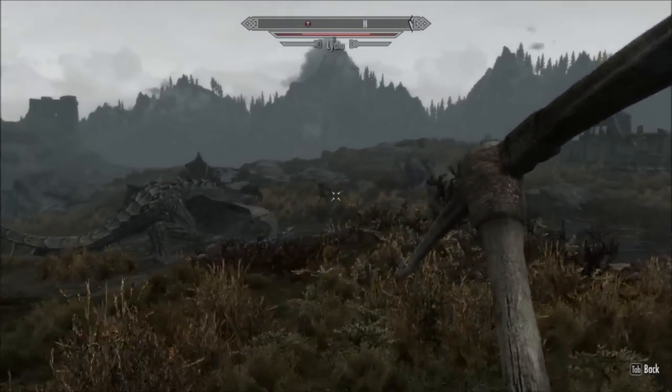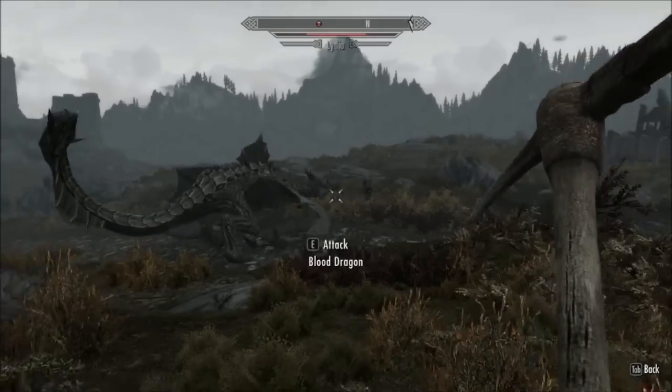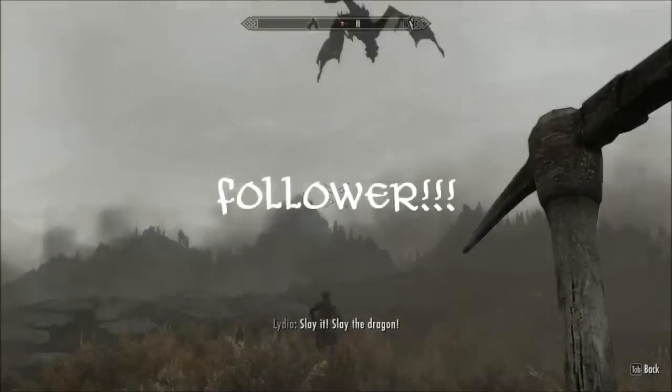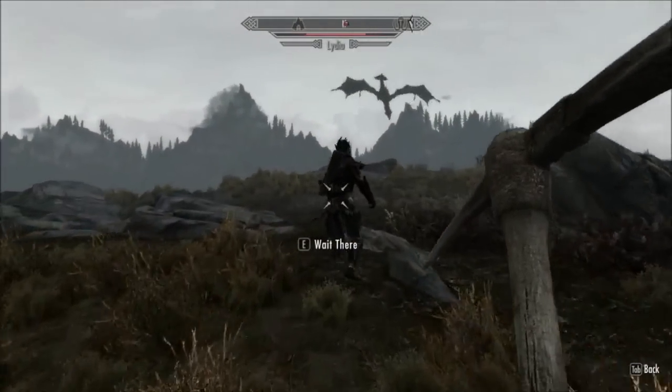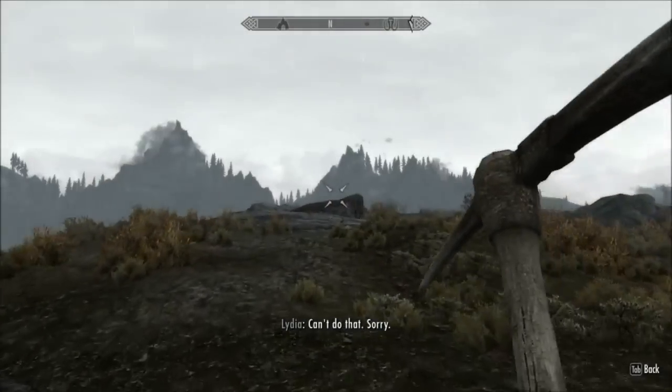The main purpose of this build is using high blacksmithing to create armor and weapons for the follower, who does all the fighting. As you can see, Lydia is there in ebony armor with glass weapons taking on a blood dragon.